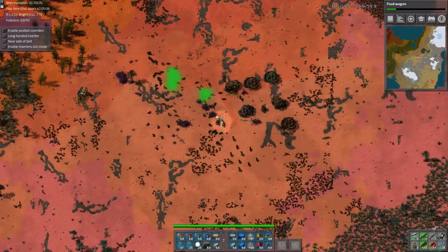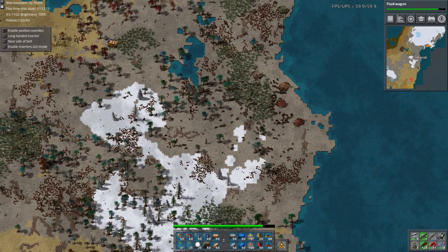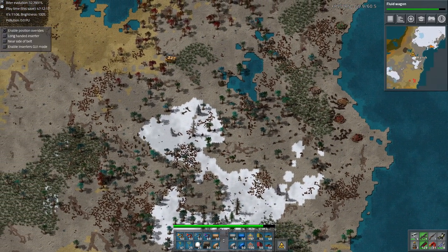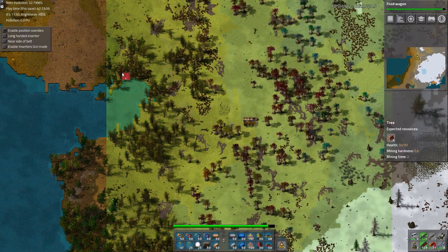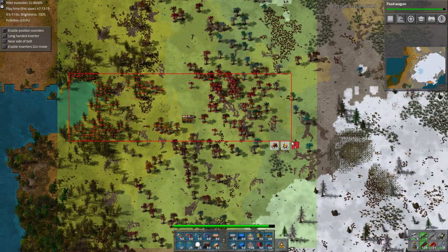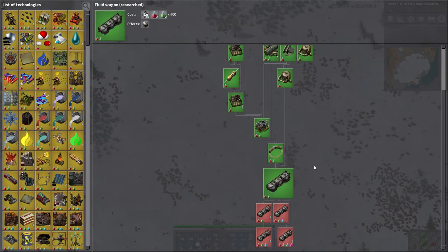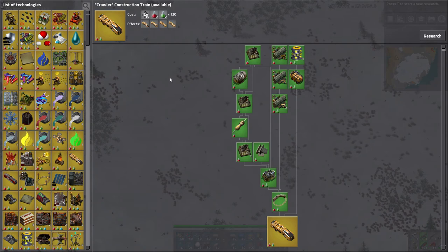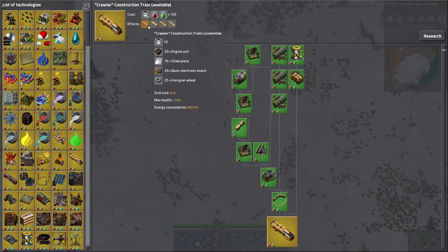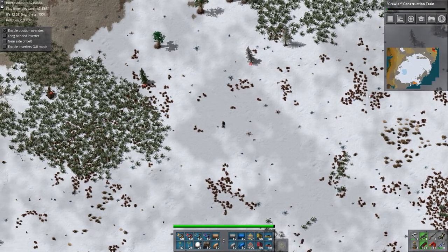Looks like this whole thing is just spitters. Let's go up and build the wall first, since we are going to be traveling south to get to the next wall section. It'd be a little bit of double backing if we went down there first. I believe we were going to start the wall section kind of right here since we have a natural wall forming. Fluid wagon research done. Another thing that would be useful is the crawler construction train — it unlocks some kind of rail-themed construction vehicles. They will be very useful, so let's research those.